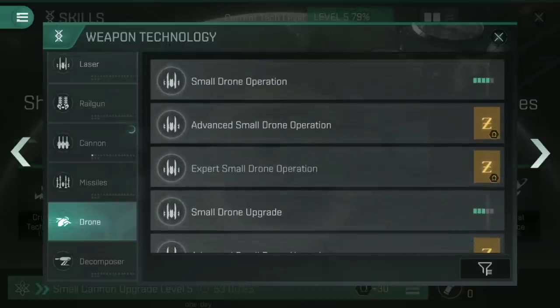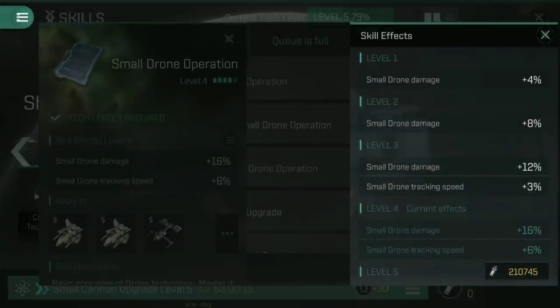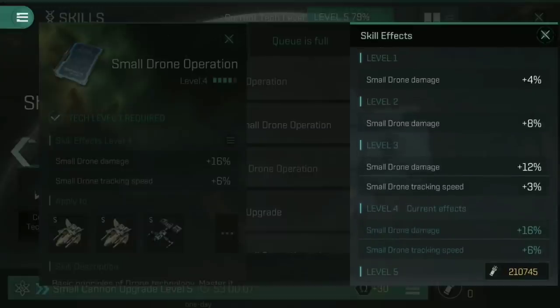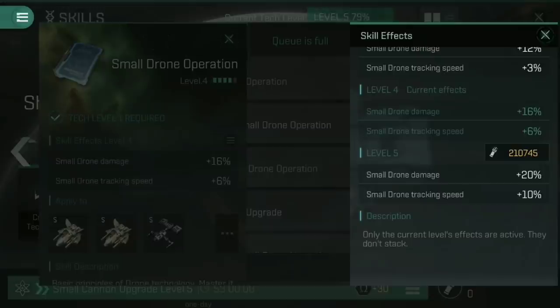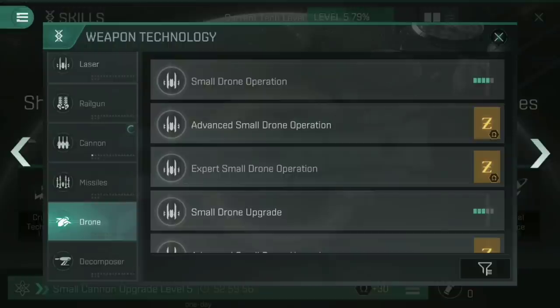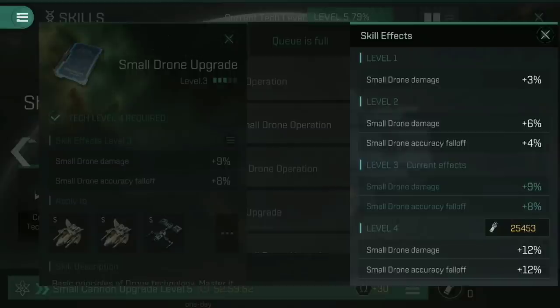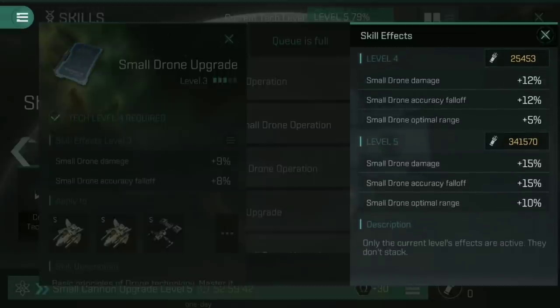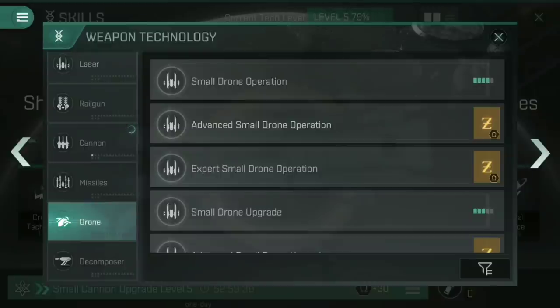Beyond that there are still the small and medium drone skills. With the Dragoon and Algos both using small drones, focus on small drone operation — a 4% damage increase per level with tracking speed increase from level 3 onwards. Small drone upgrade increases small drone damage and accuracy falloff, giving a straight DPS increase plus better optimal range. My recommended progression: get Drone to 4, small drone operation to 4, small drone upgrade to 4, then Drone to 5, small drone operation to 5, small drone upgrade to 5, and then start the advanced skills if you are Omega.